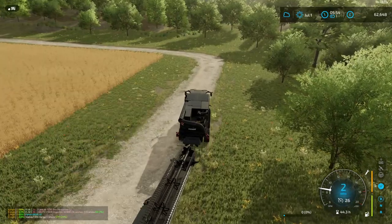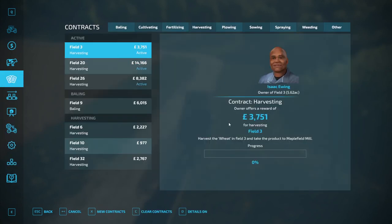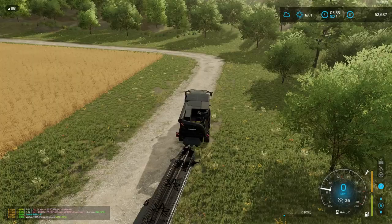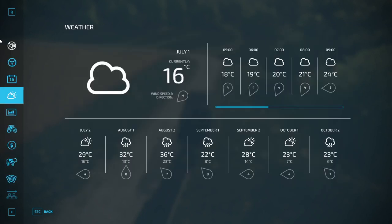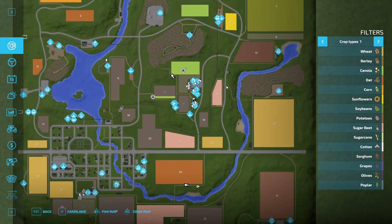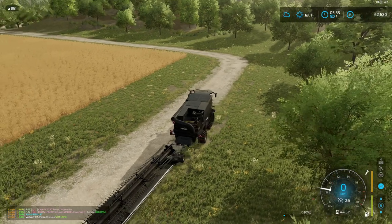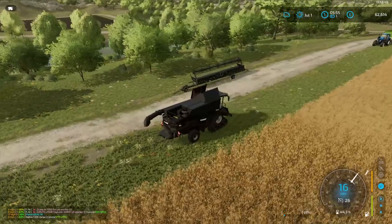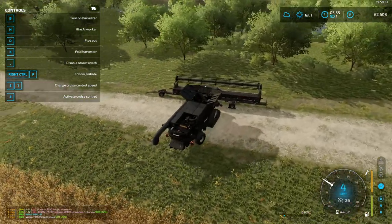We might take some bales off one of these fields, so we need to work out which one. They're all wheat, so they'll all produce as a swath. Field 33's up there, field 20's there — this one is about the nearest to the cow farm, so we'll definitely do the straw on this one. Sometimes straw is disabled but it's enabled this time, which is good.